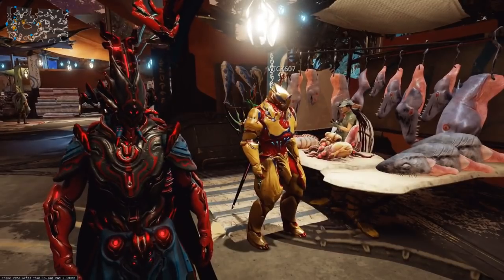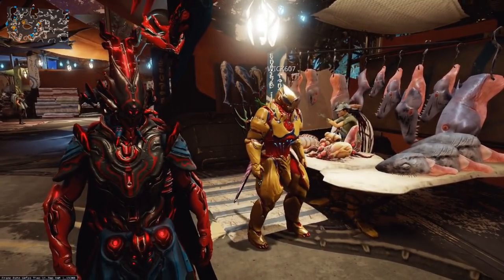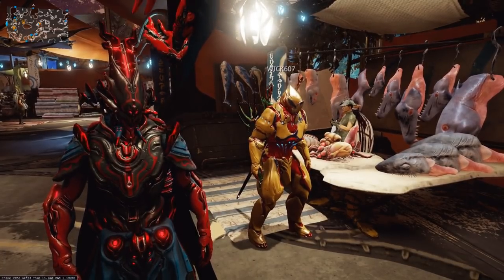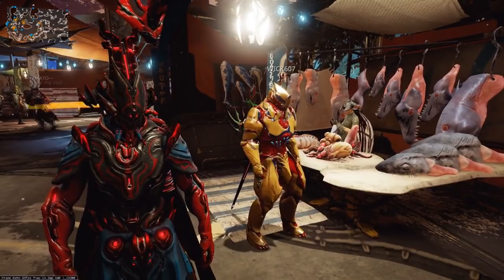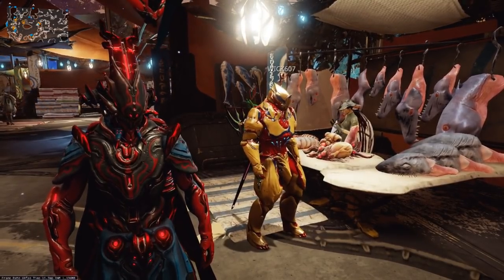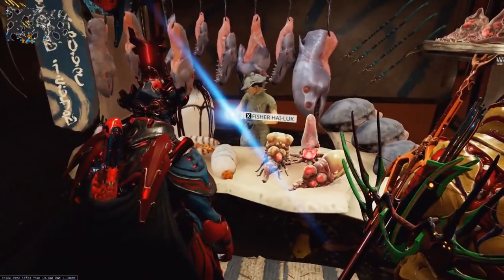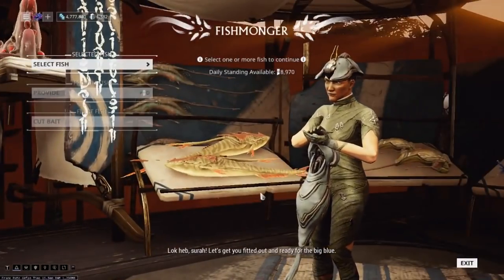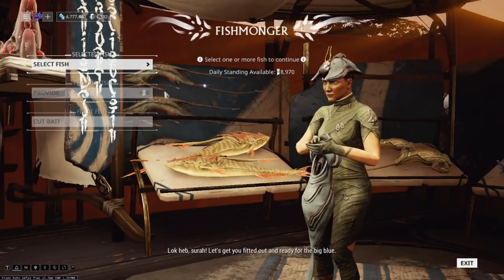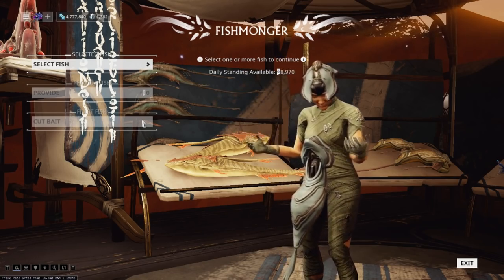Welcome to Cetus. This is one of the two vendors I wanted to take a look at for both of these skills. I'll quickly go over the vendors for what they have to offer, mainly focusing on why they're important to you as far as gathering is concerned. This first one is Fisher Highlook. She does offer a few fishing services — after you're done fishing, you can sell fish to her for standing or cut them up for bait if you need materials for other things.